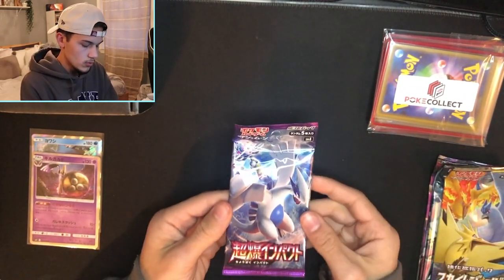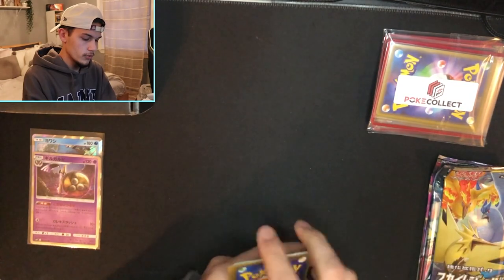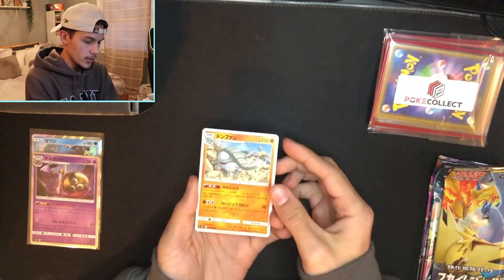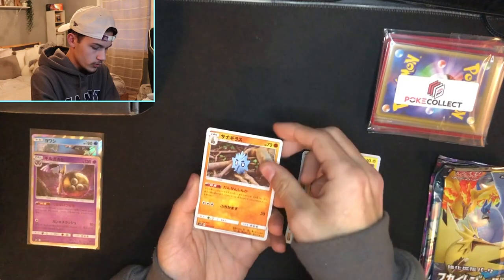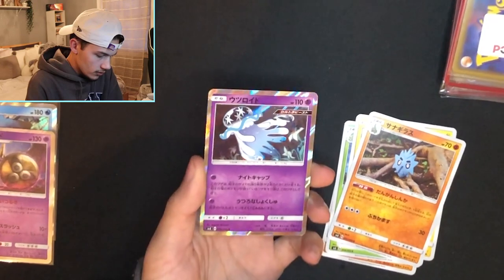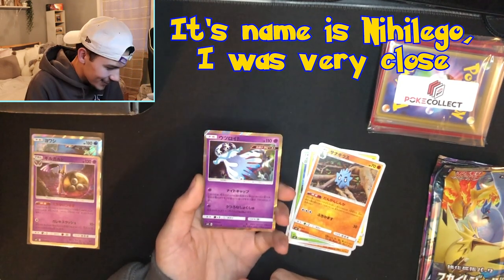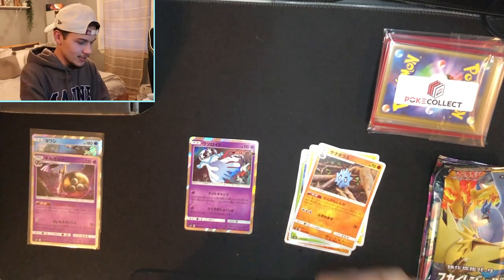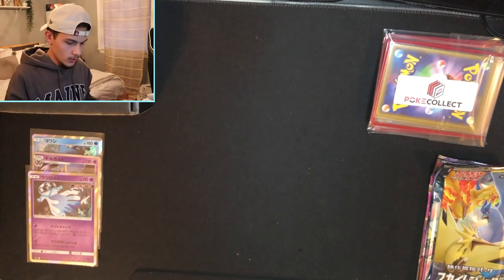On to the Lugia pack. We got a Dawn Fan trainer, Bayleef, Mareep, Pupitar, and a holo — it's a white snow globe-headed octopus. I have zero clue what that is. You don't play two Pokemon games and all of a sudden you don't know any of the Pokemon.